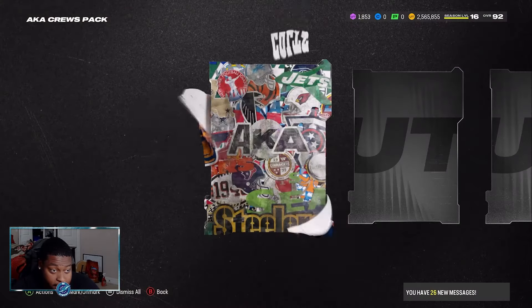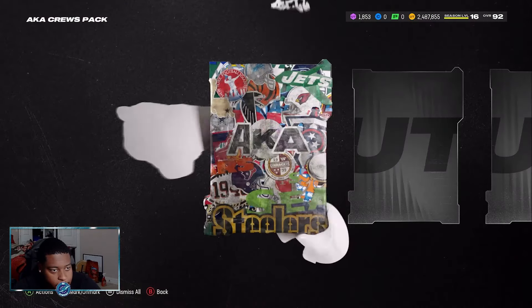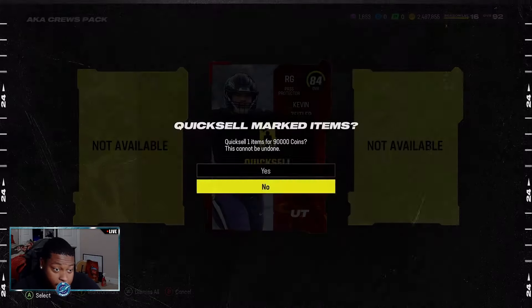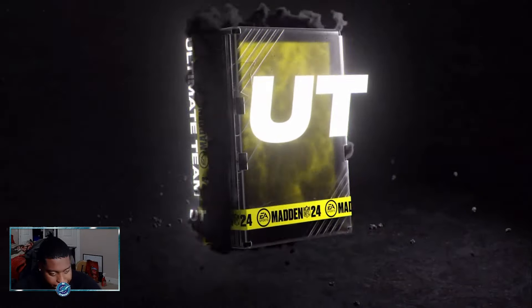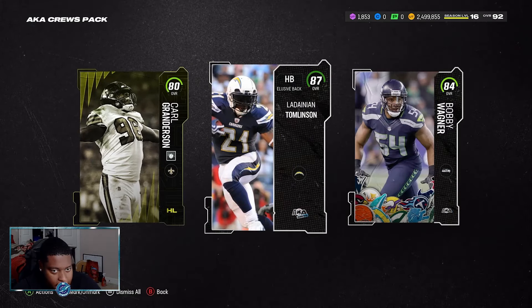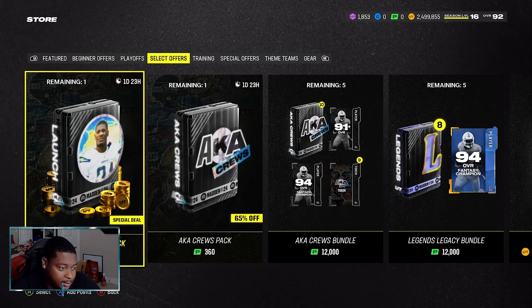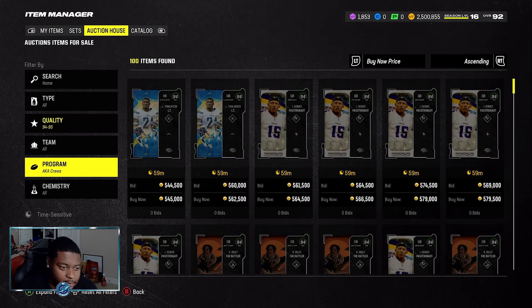Everything else is probably just going to get converted up anyway. I'd definitely like to pull Calvin Johnson but it's not looking too good. Two more AKA Cruise packs left. Got an 87 and another 84 quick sale. Last pack — not quite sure if we can be great. That's a Headliners card with low 84s and 87s. Make sure you hit five likes and we'll come back to open that AKA Cruise launch pack and that playoff platinum pack. Let's go to the auction block.